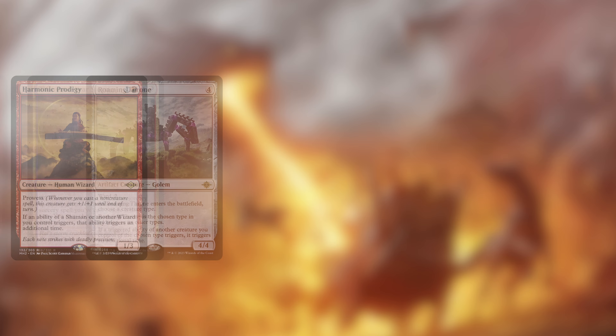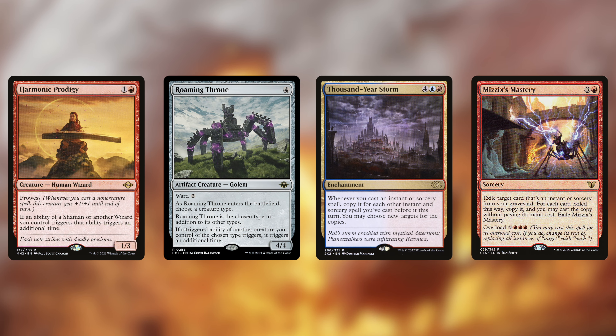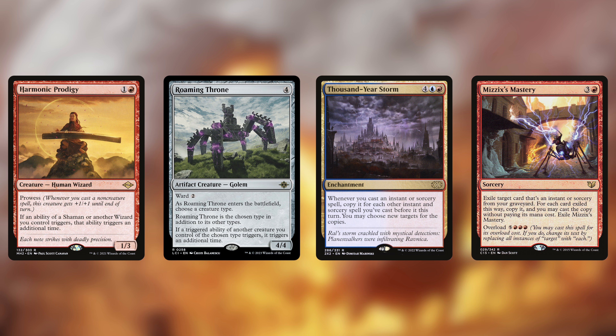Before I go into card draw, I just want to shoehorn these cards into the tech section simply because I can't fit them anywhere else. If you look at the deck list, a decent number of the creatures we have are shamans or wizards. Harmonic Prodigy is going to double up a lot of our triggers, making more tokens, drawing more cards, causing more damage, and adding more plus counters. Roaming Throne will likely choose either shaman or wizard depending on the board state — but likely wizard for our commander — so we can make better use of modal spells that only allow one mode. And Thousand-Year Storm can make a lot of copies of our spells in the late game. This is where it's relevant that Riku doesn't trigger just once per turn — plenty of chances for card advantage, tokens, and buffs after casting just a small handful of spells. The dream would be to cast Mizzix's Mastery with Thousand-Year Storm in play so we can go absolutely nuts on the stack.